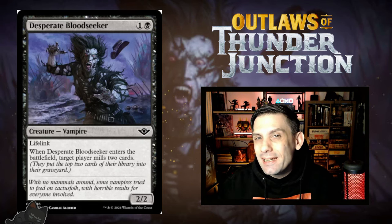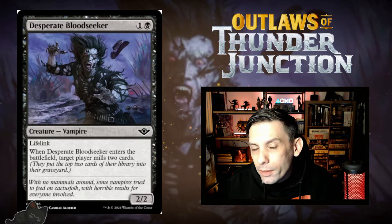Next up, we've got Desperate Bloodseeker. Vampires are coming back in a big way. We've got a 2/2 Lifelinker for one black and one. When it enters the battlefield, target player mills two cards. Think of it as: when Desperate Bloodseeker enters the battlefield, commit a crime. Committing a crime is a really important part of this set — if you target anything that belongs to the opponent or the opponent themselves, it counts as committing a crime. There are so many payoffs for committing crimes that this guy incidentally committing a crime while also being a 2/2 Lifelinker for two is actually pretty good in this set.